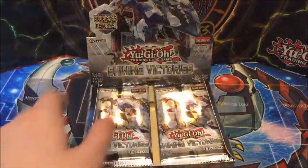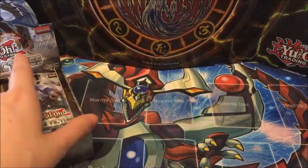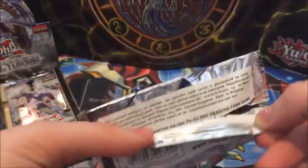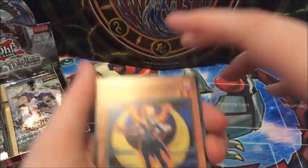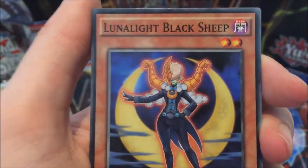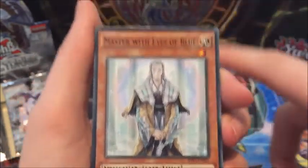One side looks decidedly more populated than the other — maybe one of those flips over. So what we're going to get in our first pack — here goes. For those of you who don't know, while we're on the subject, this here used to be flavor text and they had to change it because someone complained. I really miss the flavor text as a side note.